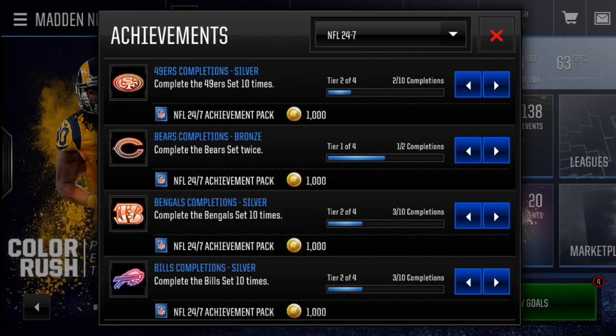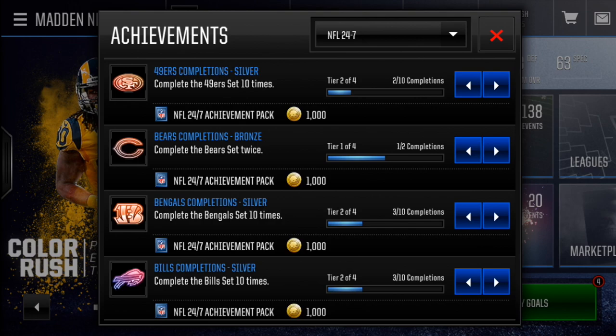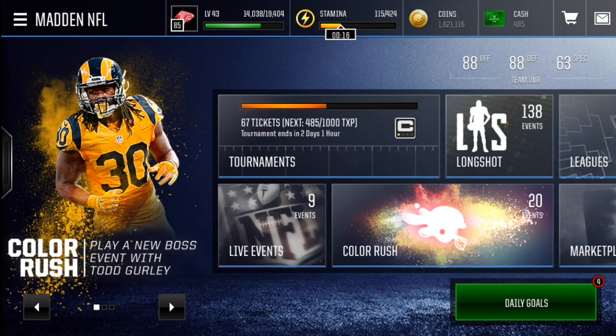Now if you go to your Medals and scroll down to NFL 24/7, there are a ton of tiers — 50 times for every single team. I think after completing 50 times you can get either the Cordarrelle Patterson 90 overall kick returner or the Tyree Hill punt returner 90 overall — both NFL 24/7 edition players. It might be 10 times rather than 50, so don't quote me on that.